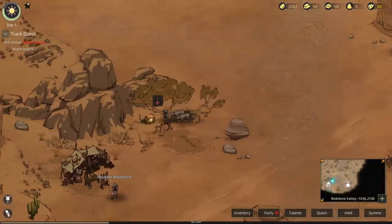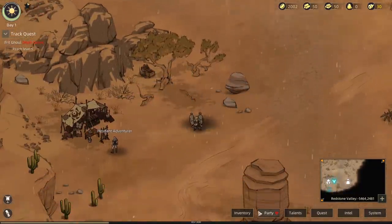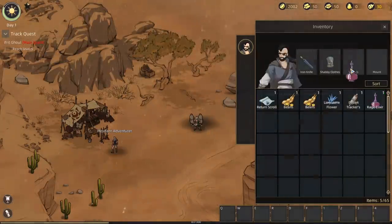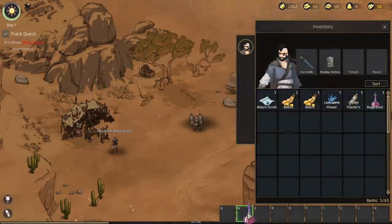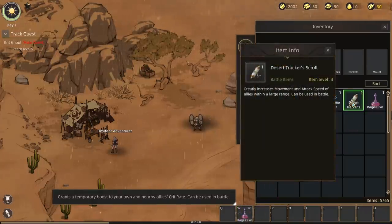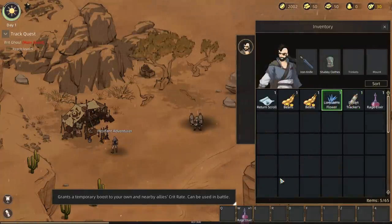Looks like there's a treasure chest over here — a Rage Elixir. We get a boost to our crit rate. Oh, I put it on my keys like that, gotcha. We've got a Desert Tracker Scroll — greatly increases movement and attack speed of allies within a large range.